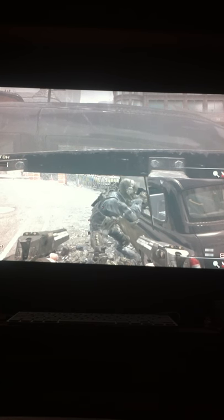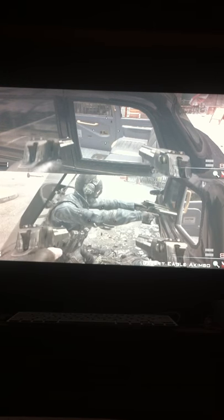Hi guys, welcome to my tutorial video for getting out of the map on Underground. Unfortunately I don't have two players with me at the time, so I'm just using my second player. All you need for this is a riot shield, throwing knife, and a tactical insertion — that's all you need.